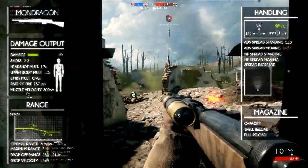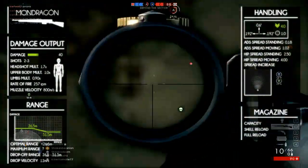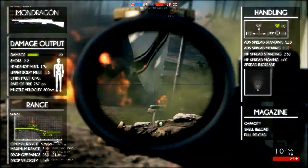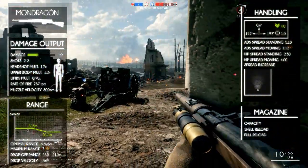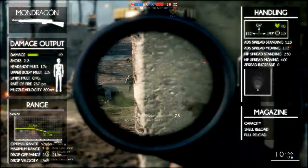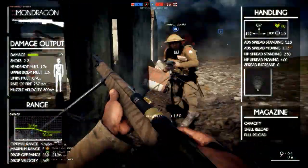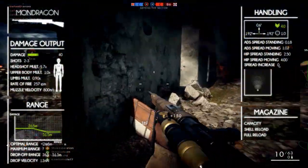The aim-down-sights spread is 0.18 when you're standing still, but this goes up to 1.02 when you're moving. The hip fire spread is 2.5 when you're standing still and 4 when you're moving. There is no spread increase per bullet. When comparing it to the other semi-automatic rifles, it is the most accurate when standing still.